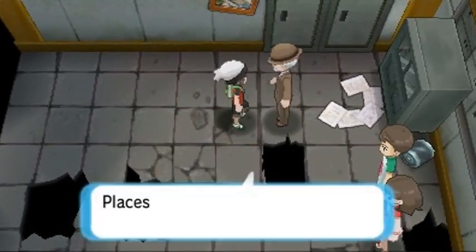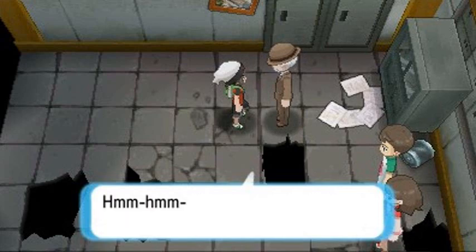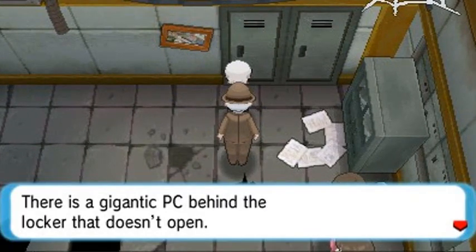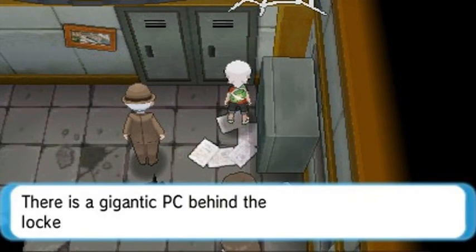Talking to this guy: 'Places like this are rare, so I'm taking a good look around. There appear to be other rooms.' There is a gigantic PC behind the locker — it doesn't open. Moss is growing from the broken monitor. Nothing right there — but eventually you're actually going to find some clues, just like in Kanto.